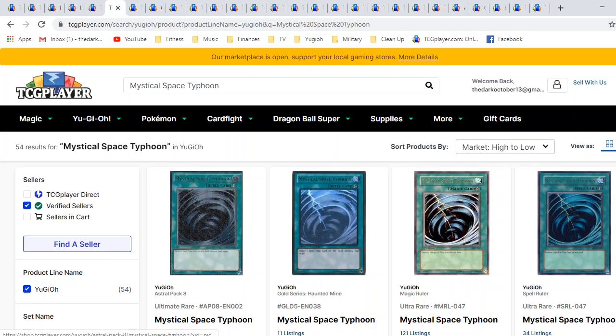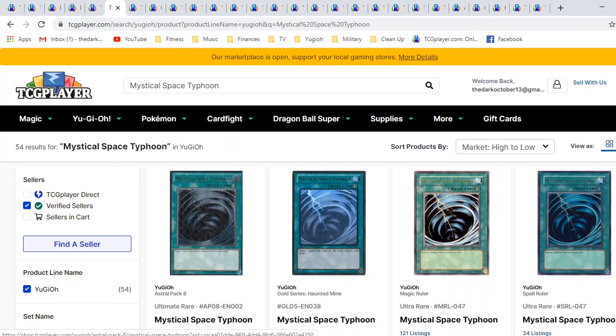Moving on — Mystical Space Typhoon, the original OG removal of trap and magic cards. Such a great card. This is like the Generation 1 precursor to Twin Twisters — a simple one-for-one, and the tactics behind this card are just so great. A lot of great rarities here. We have a really expensive ultimate rare. I've always believed in the ghost golds — I really love those cards. They are still very much ghost rares, and their price points are starting to reflect that for all of them.